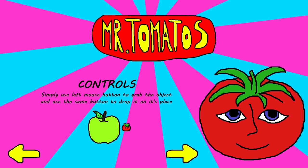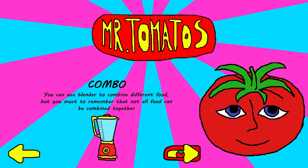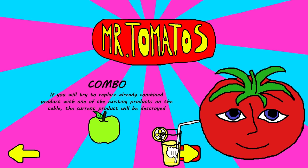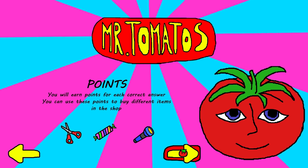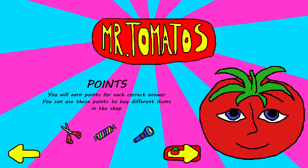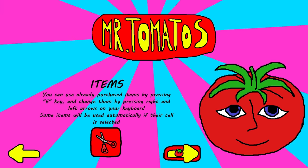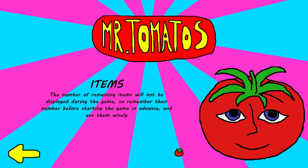Tomatoes — simply use the left mouse button to grab the object and use the same button to drop it in its place. You can use the blender to combine different foods, but you must remember that not all foods can be blended. You can combine two different products at the same time. If you try to replace an already combined product with one of the existing products on the table, the current product will be destroyed. Oh no. You can earn points for each correct answer and use these points to buy different items in the shop. Cool! You get even more points if you do everything perfectly. Oh, that's me — I do everything perfectly. And use stuff by pressing the E key. Well, it must be true — it rhymes.